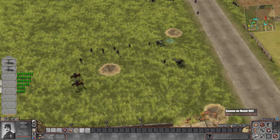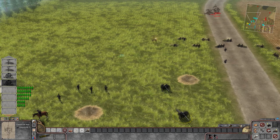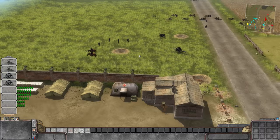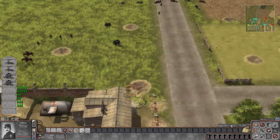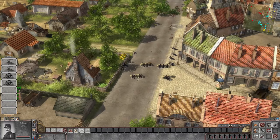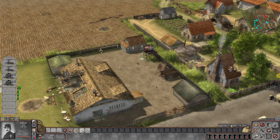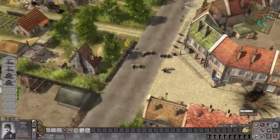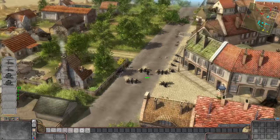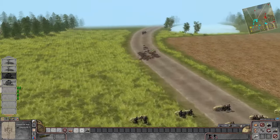Let's make sure those field guns are operational. We can have the guys hop off the horses but that takes too long. The Canon D Model 1897 — a 75-millimeter cannon — is armed with both HE and shrapnel shells. We could probably take out entire squads as they come in for battle. Let's set up a further defensive here. We'll leave some of our commanding officers behind for the time being and continue to reinforce in town.